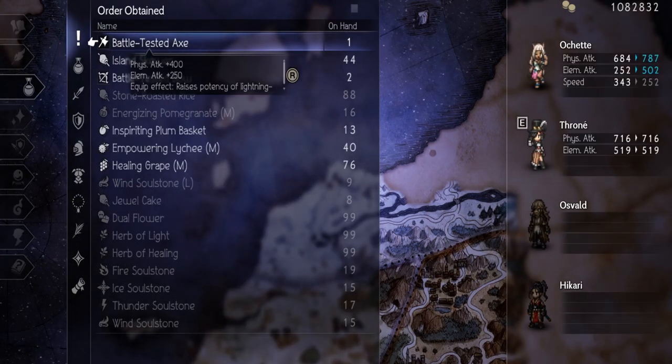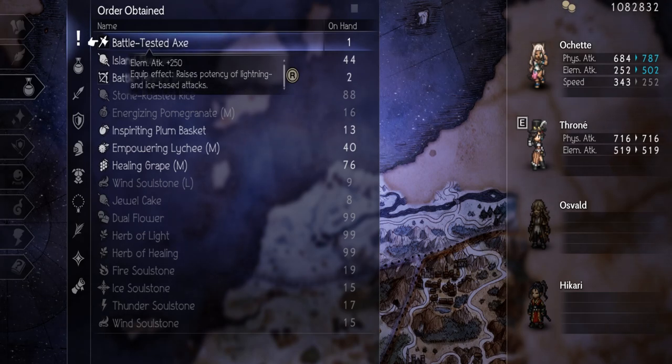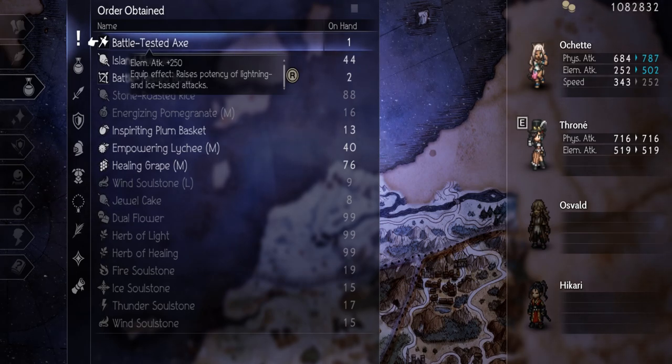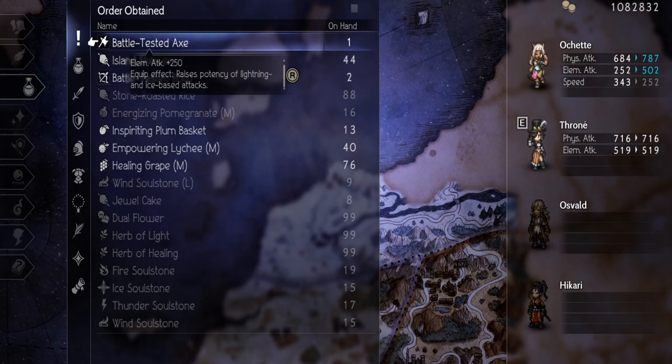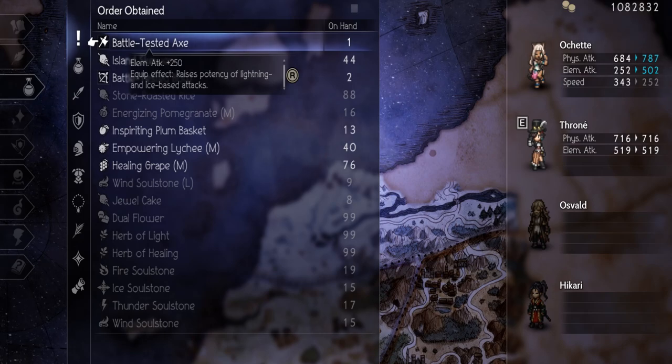Alright, so here is the battle-tested axe. It's got 400 attack, 250 elemental attack. Its equip effect raises the potency of lightning and ice-based attacks. This is actually really good because it pairs with Ochet a little bit, because she does have a lightning move — so you can start actually using her lightning move, because before it was really weak since we didn't have an item that gave elemental attack. Plus it gives additional damage for lightning. This is also gonna be good for Kasti because she does have an ice move as well, and she can wear axes.